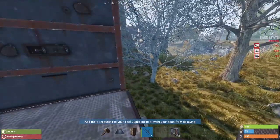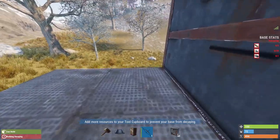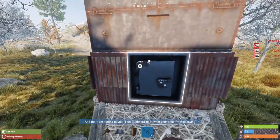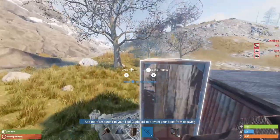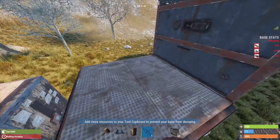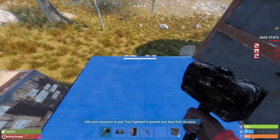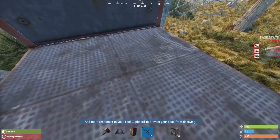The only way anyone's going to find this is if they know this design and are specifically looking in these corners for the dropbox. Even then, if they find it they still have to raid through an armored wall or a sheet metal foundation. Unfortunately you can't do this with an armored foundation, so the highest tier you can use for the foundation is sheet metal. Once you put the dropbox onto this side of the foundation you won't be able to upgrade it at all.